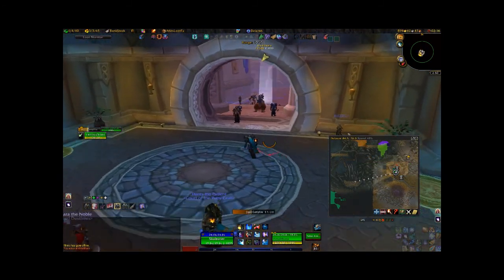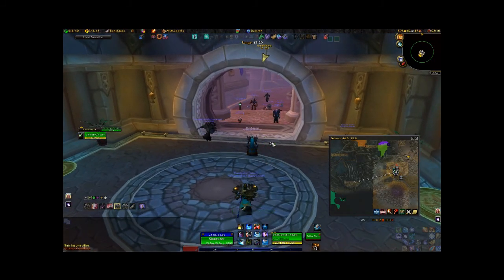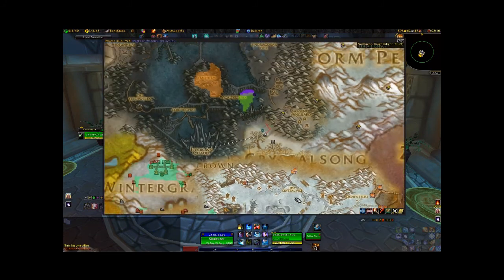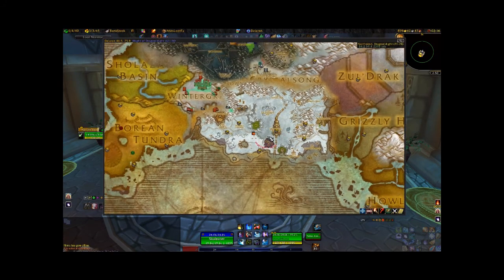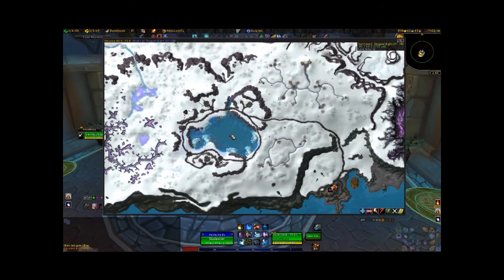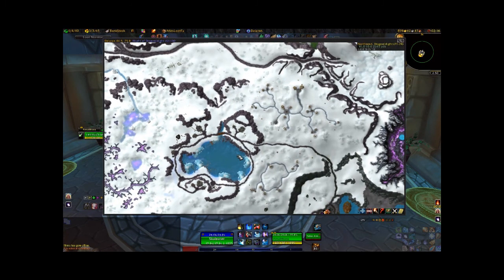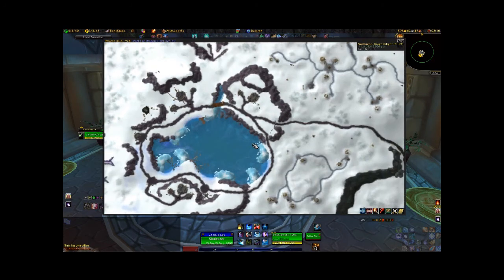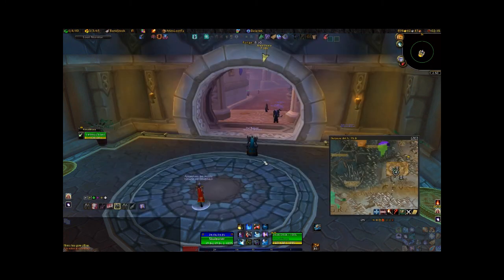Another thing you can do with it is this. If there's somewhere you want to go and somebody's giving you the coordinates for it — like, for example, there's a good fishing spot right down in here. What I can do is leave myself a marker there by clicking Go To.